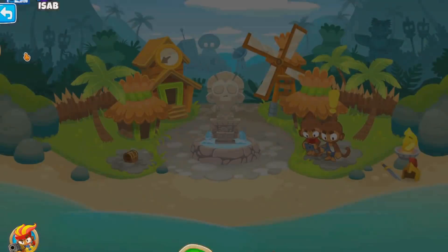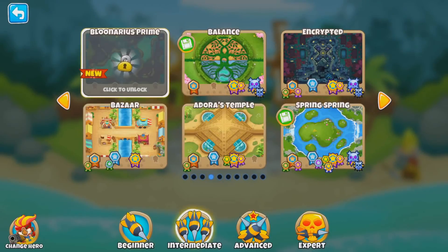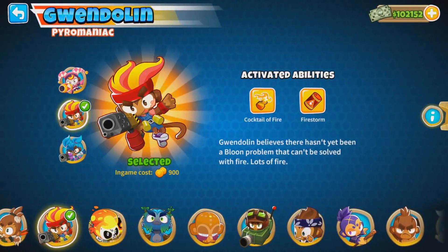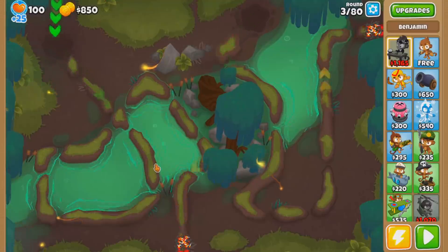So these are the rewards once you beat all five tiers. Stay tuned. For now, let's check out the new map and try to unlock Dart Paragons as soon as possible. I'm gonna use Ben for the money. So Bluenarius Prime — we'll use standard hard mode. Let's go.